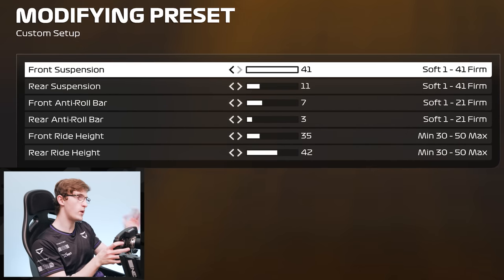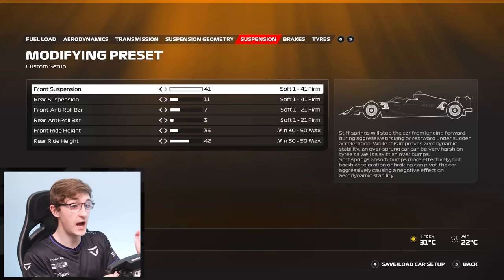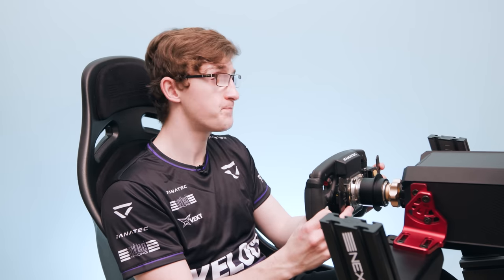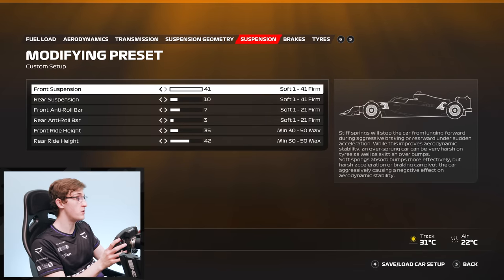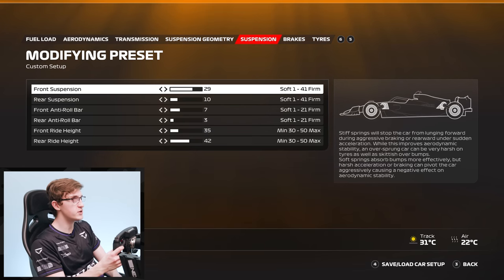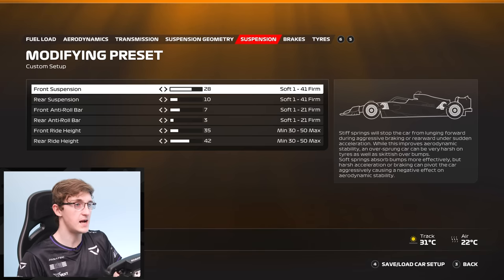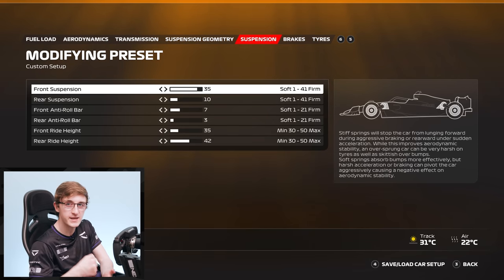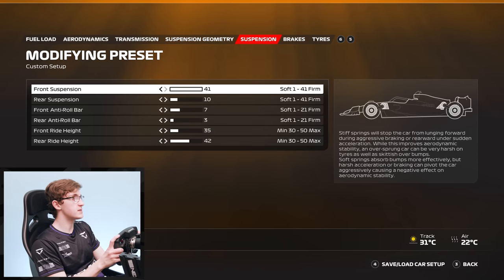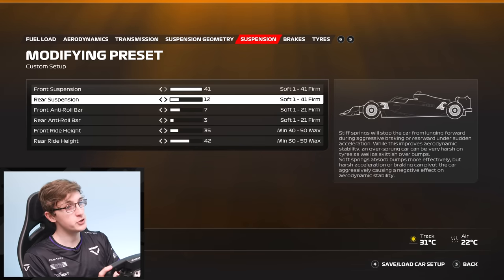Suspension is very different this year — we have a wide variety of customisable options on the front and rear, with values now from 1 to 41, up from 1 to 11 in the previous game, meaning even finer tuning of stiffness and softness. Front suspension on many F1 23 setups and presets is run quite stiff to keep grip under high load situations, especially at high speed. Softer settings can be useful at tracks requiring more low speed grip, helping bring mechanical grip out of the tyre, as too stiff a car at low speed will just scrub the tyre.